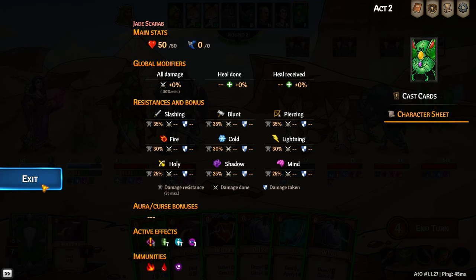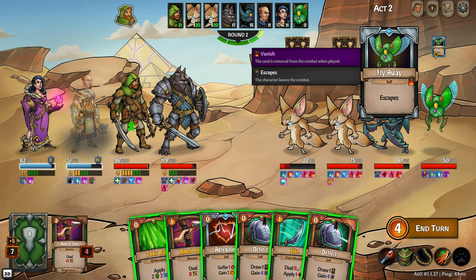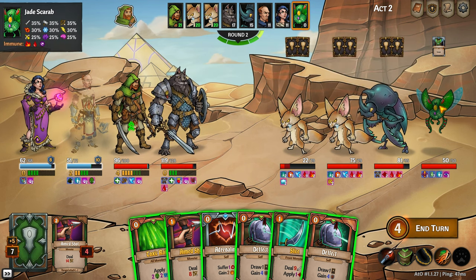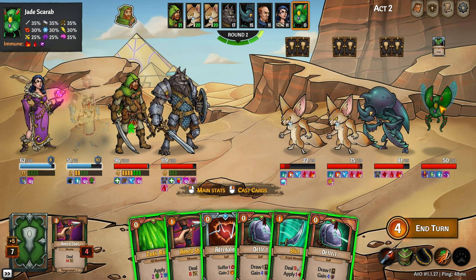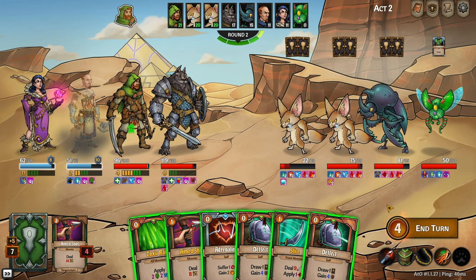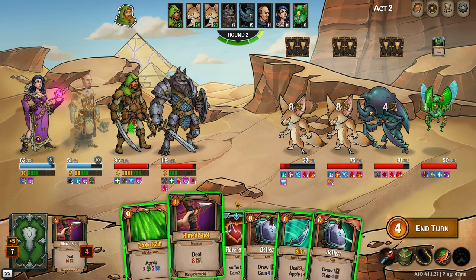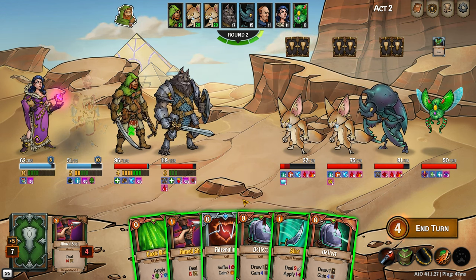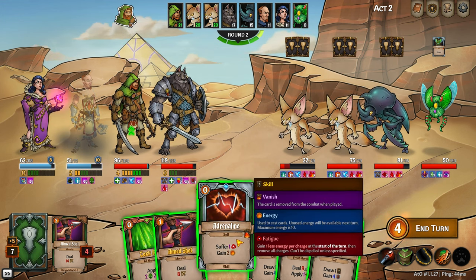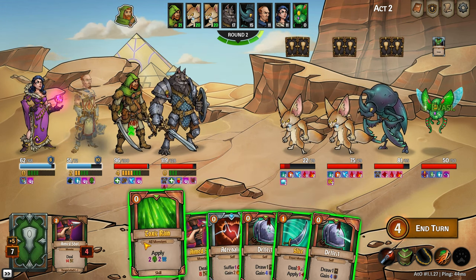A Jade Scarab appeared! Complete the requirements of each Scarab to get a bonus at the end of combat — like treasure goblins in Dark Souls. The Golden Scarab: kill it before it escapes to earn 150 gold per hero. This Jade Scarab: kill it before it escapes to earn 50 gold, 50 gems, and 50 experience per hero. Are we going for it? He's got evasion — seven hits to get through it. I think we just try to clear what we can; he's going to escape this turn, so there's literally no way we kill him.